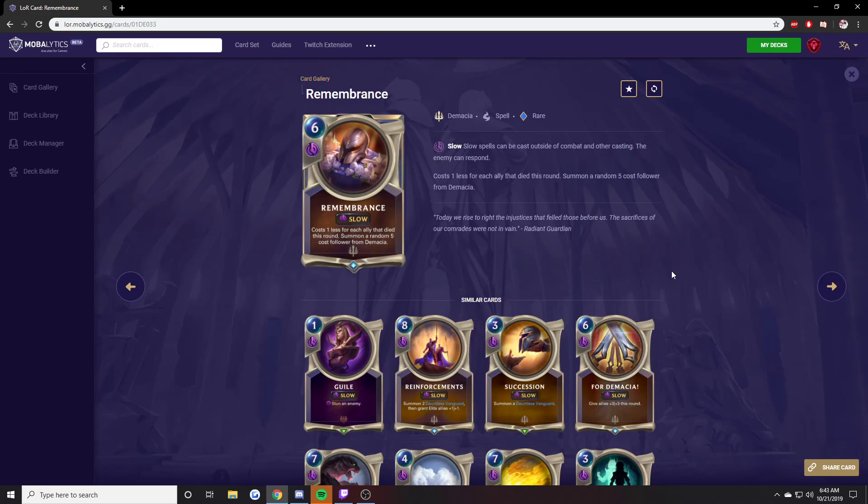Remembrance. I never played it and never saw anyone else play it. Why would I want a random 5-cost follower for 6 mana when I could just pick a specific 5-cost follower for 5 mana? Like, okay, 2 of my things died so I get a 5-cost for 4 mana — but it's random. So I just wouldn't pick this card.